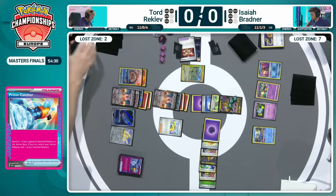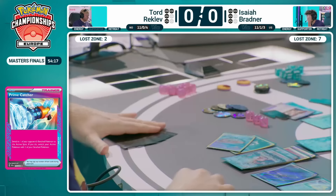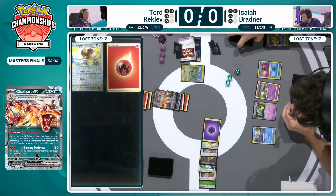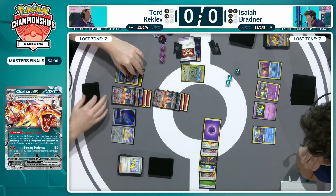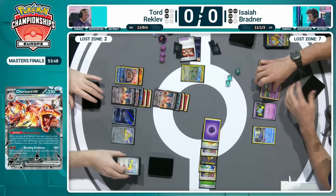Everything coming together — that Prime Catcher, so key. Without the Pidgeot EX, wasn't able to tutor it out, but had it in hand ready to go. The debate between Maximum Belt and Prime Catcher in the Charizard EX list: it does reduce your potential for early knockouts on the small EXs and the final knockouts on opposing Charizard EX. But that Prime Catcher turn plus Iono can be so dangerous in these big moments. This is exactly why Tord will be going down to two prize cards remaining, whilst Isaiah has nothing ready to return knockout on his side.